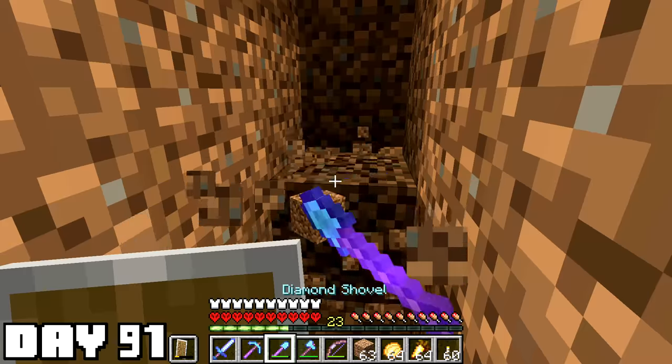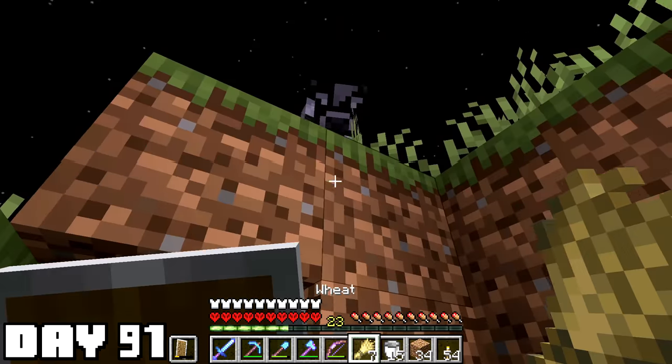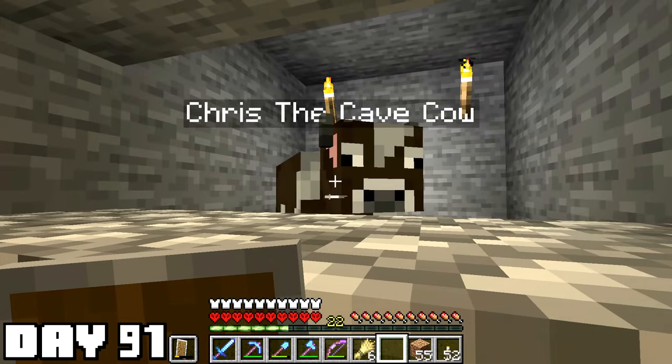The way I see it, I'm technically making my own cave — this is legal. It took me all day to get this cow because I couldn't touch the surface, but I still got him. I named him Chris the cave cow — a male cow that produces white stuff.